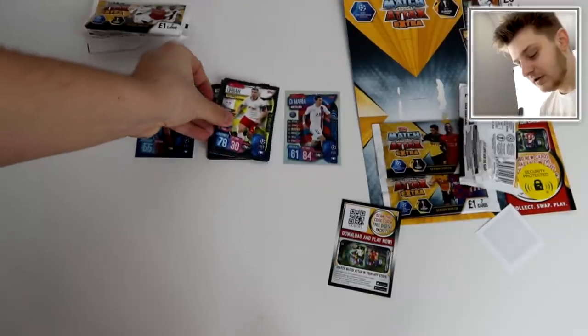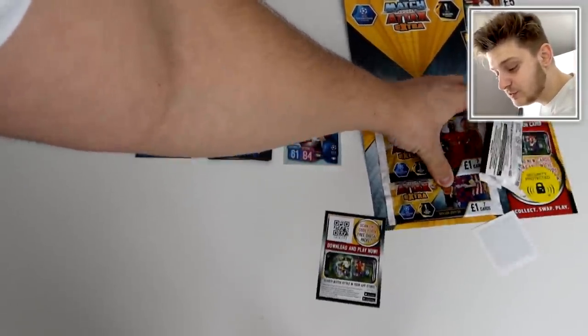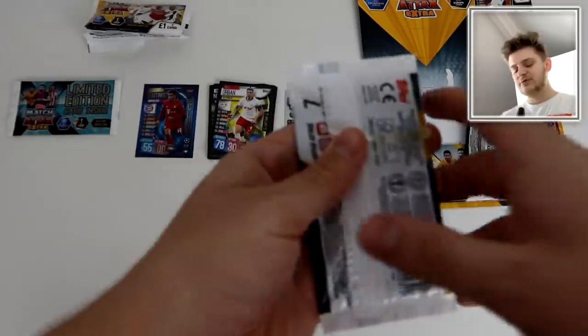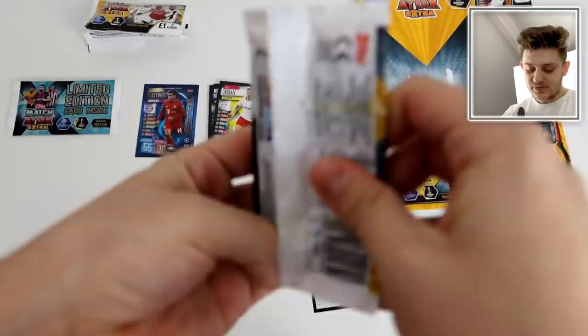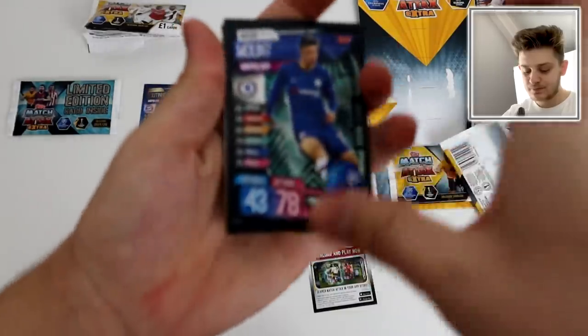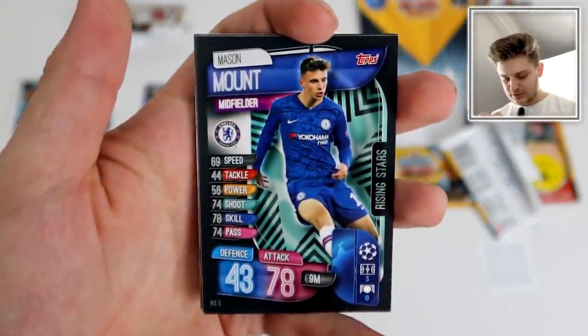We've got a Super Boost card in Angel Di Maria with 84 attack — 10 million. Some of the Super Boost cards in this collection are shiny and some are not — I don't know what to make of that. Some Super Boost are holographic foil. I think maybe it's the Champions League teams which are holographic foil. In the next pack we've got Mason Mount Rising Star.